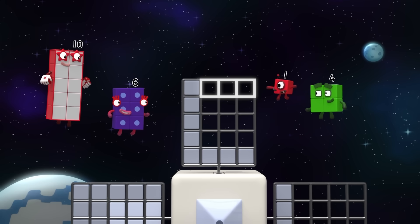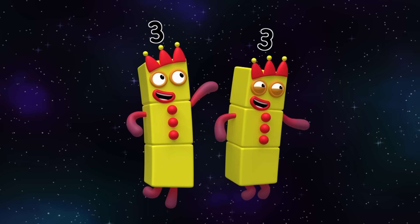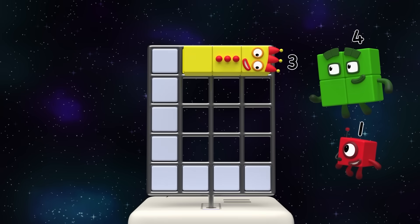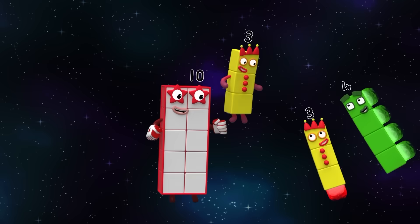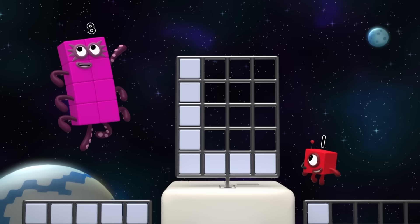One, two, three — three! There are three tiles missing in the top row. Did somebody call for three? How many rows of three do we need? A one, a two, a three... four! Four rows! So that's... have no fear, Octoblock is here! Two by four!